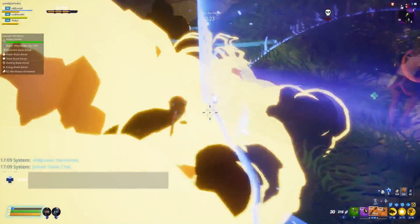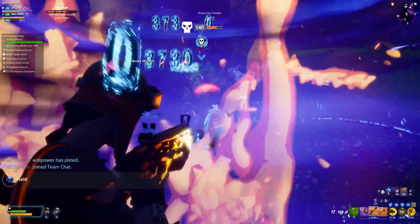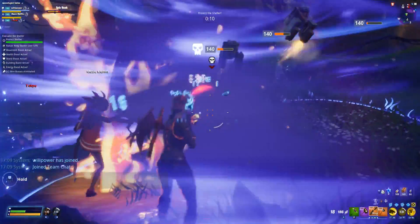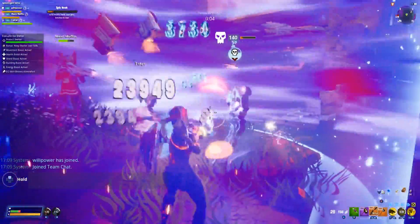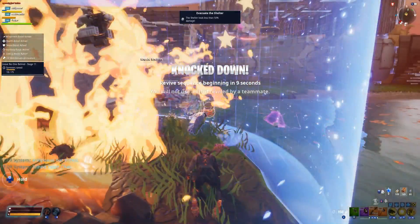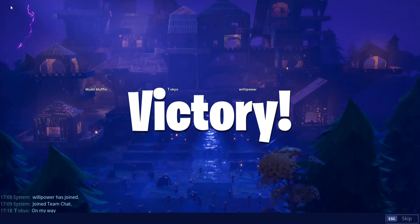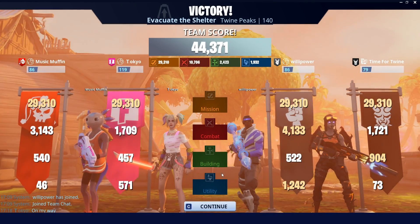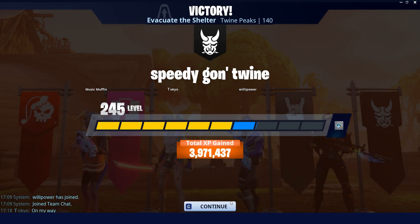Whilst researching the mythic Storm King it came to my knowledge that I need to kill two level 140 epic mini bosses. So I searched for a couple of games that had these high level bosses, and every game I played the boss spawned in the last 30-40 seconds. I know we got the kill there but it was so close, and I was in this game for that one kill — don't care about the rewards, just need the epic boss kill. That's one of two.